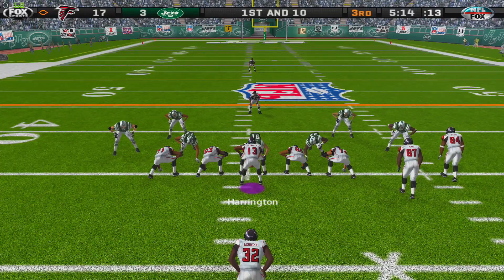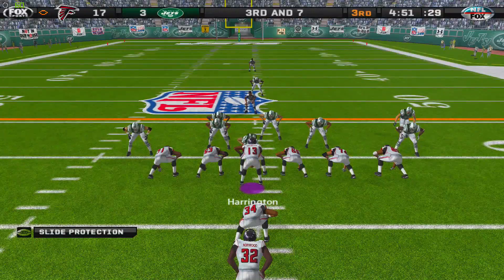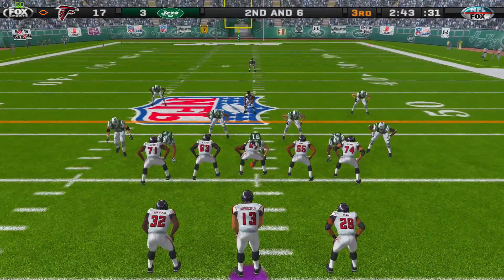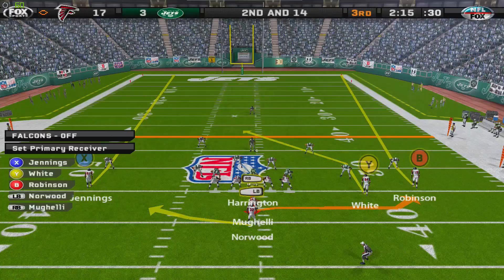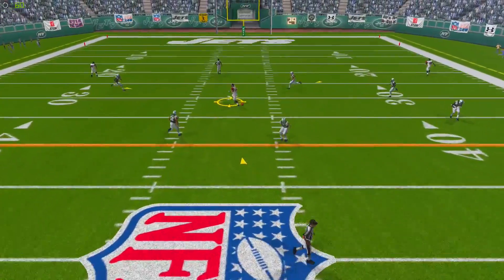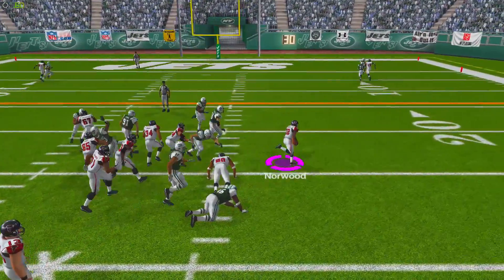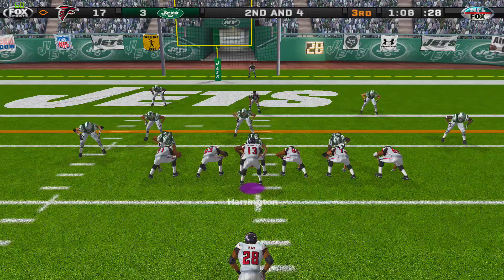Here in the third quarter, we hand off to Jarius Norwood for about three yards. On third and seven, Joey Harrington tosses to Norwood again — absolutely nothing there, a yard short, so we have to punt. We get it right back, and Harrington completes one down the left for a first down. On second and 14, Harrington throws down the middle and finds Roddy White — we're now inside the 25-yard line. Harrington then hands off to Jarius Norwood, who bounces it outside, breaks a tackle, and picks up a first down.